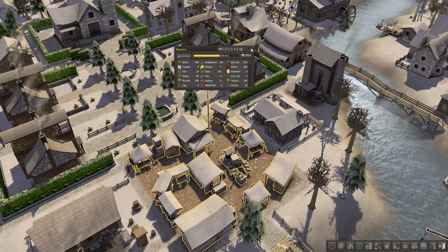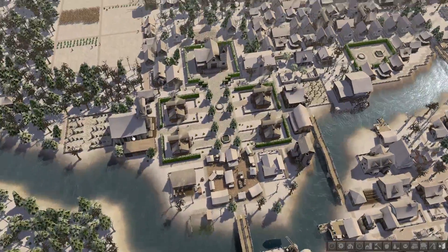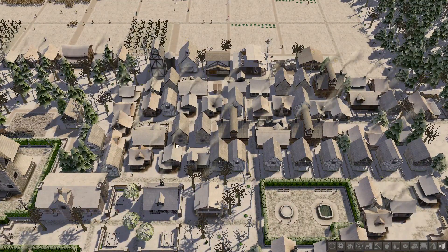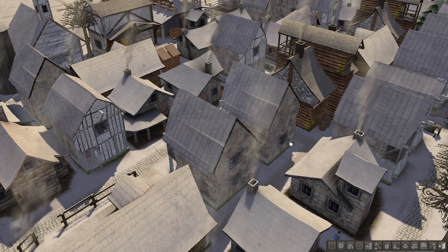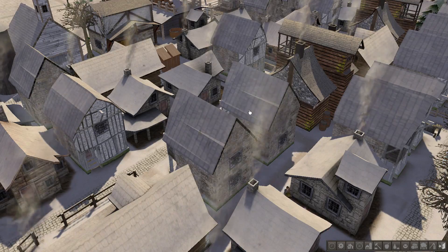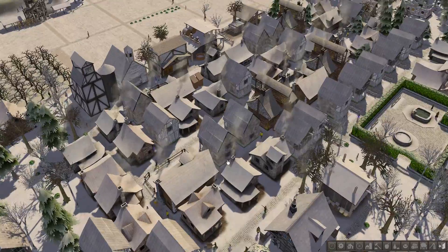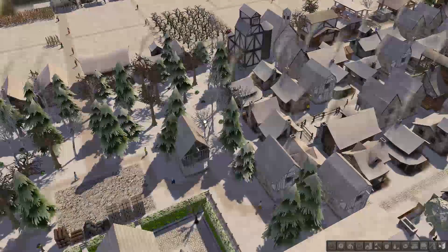It's kind of centering around the market, even though I should have built the market maybe over here. I really like this whole area - how we have the grid of these houses but also enough randomness and organic shapes to make it seem realistic. An idea I had for the new town is to look up colonial period towns and see how they're laid out and try to match it. I'll see how my research goes and if you have any ideas for the layout of the next town, let me know in the comments.